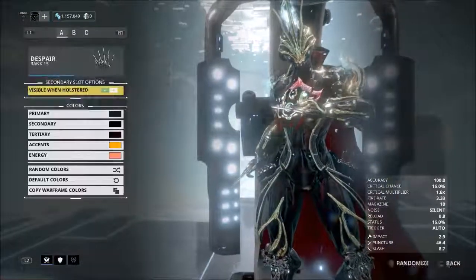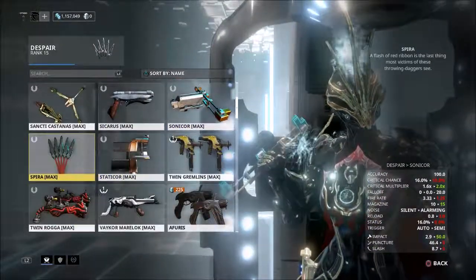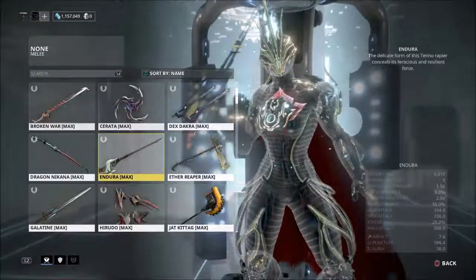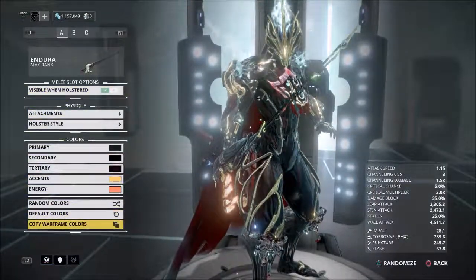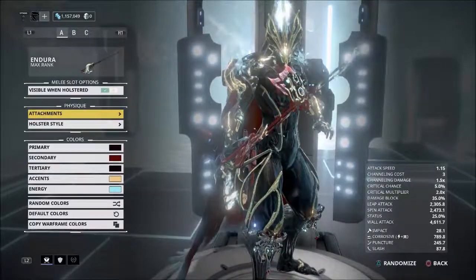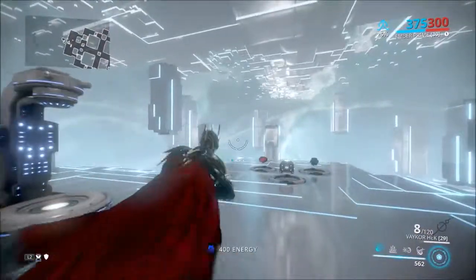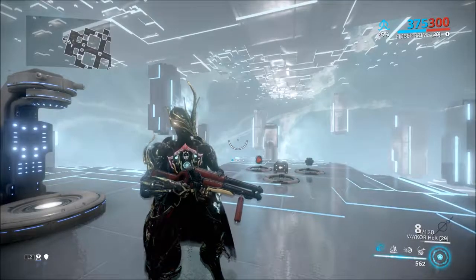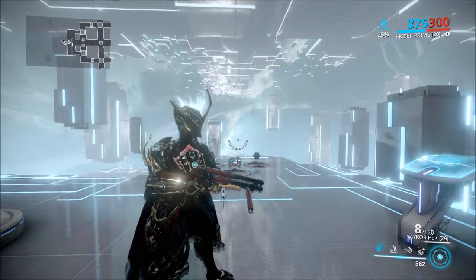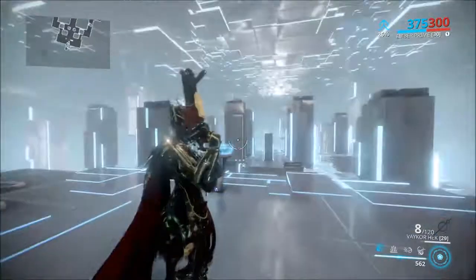I'm going to stick with the same weapons I was using on my other character — the Despair. I'm going for an unedited look, okay. I have no melee. Also, I found this new thing on Sedna Hydron — best place ever to level up, you level up so fast. So here we are, here's my Ember Prime. I'm so happy I got an Ember Prime. One thing: she's very hard to color, you just can't tweak the colors that much with her.